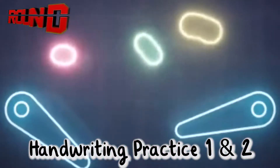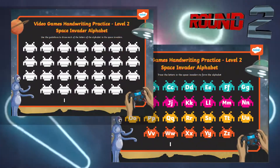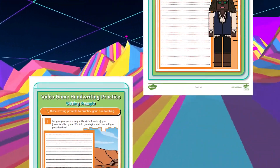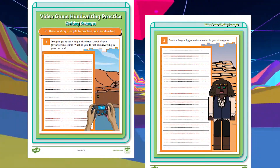The video game handwriting practice level one and level two encourage arcade enthusiasts to practice their writing, as well as our video game handwriting practice writing prompts, which come with picture prompts and handwriting lines to help children write about a topic that interests them whilst also improving their handwriting.